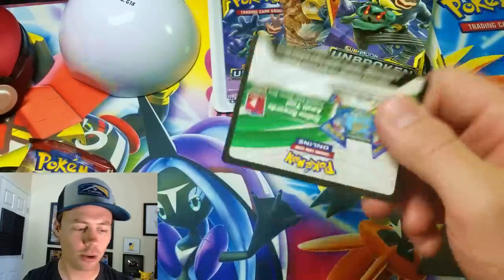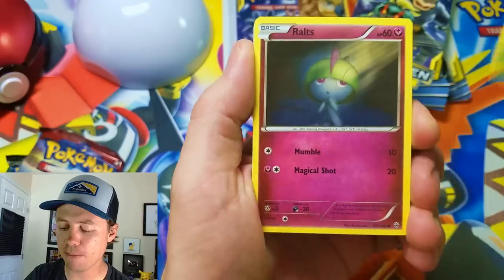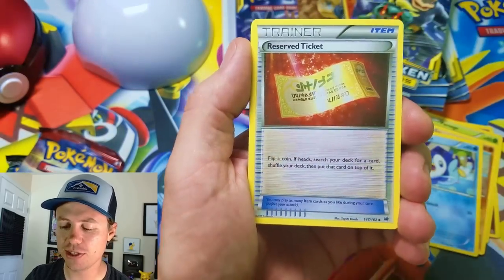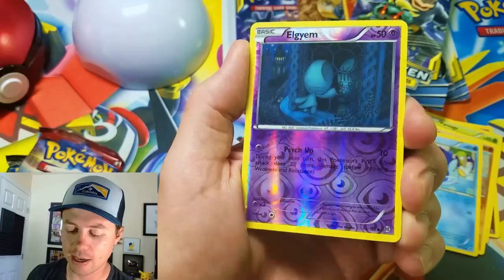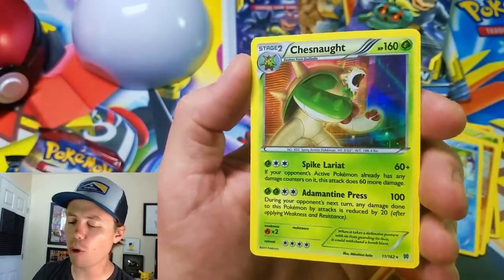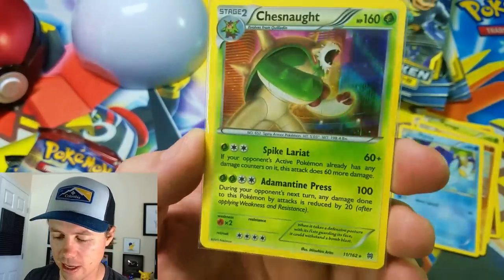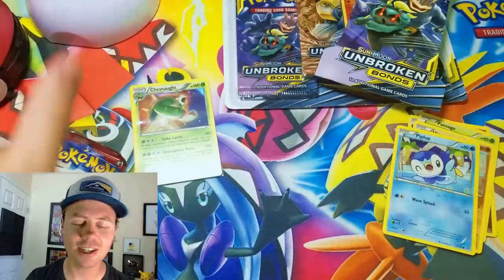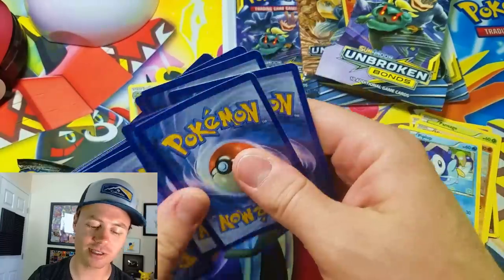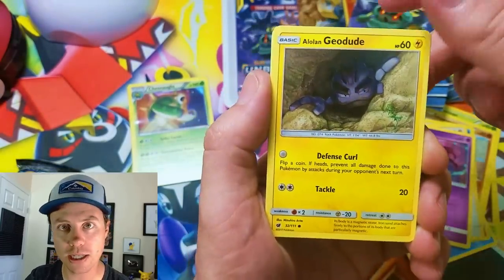Card trick — one, two, three. From the Breakthrough pack we got: Scatterbug, Ralts, Pansage, Hippopotas, Piplup, Starmie — thought that was a rare for a second — a Denny's reserved ticket, Elgyem, a reverse holo, and a Chesnaught holo rare. I actually didn't pull this card very often from Breakthrough, so it's a pretty cool pull. XY sets are going to be fun to look back at in another year or two.